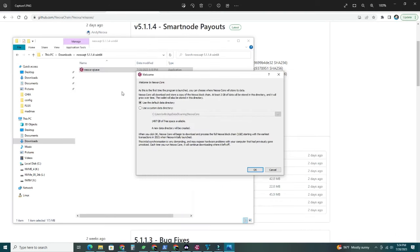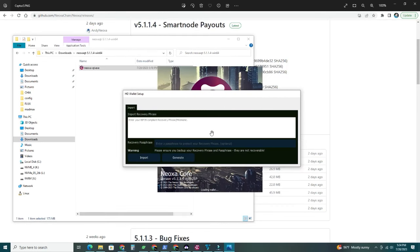Extract the file, and you may need to authorize it to run anyway since Windows may block it — just click 'Run Anyway.' You can choose the default data directory or a custom one. If you choose the default, it installs to AppData/Roaming/Neoxa Core. On the next screen, if you previously had the Neoxa network wallet, you'll need to recover it by entering your 12 recovery words in the big white box, with one word after the other separated by a space, along with your recovery passphrase.